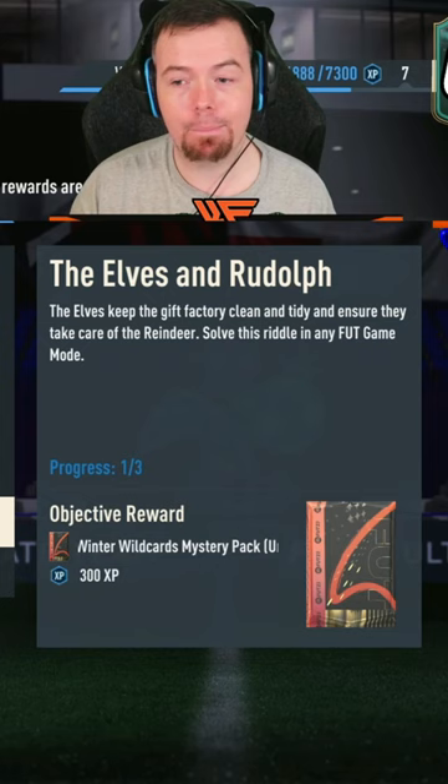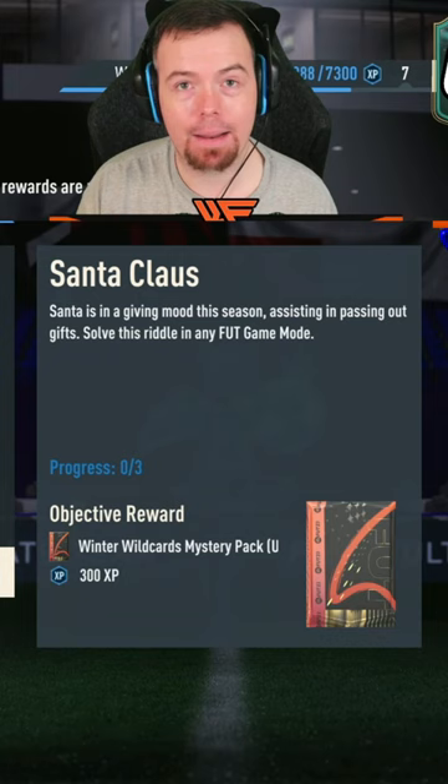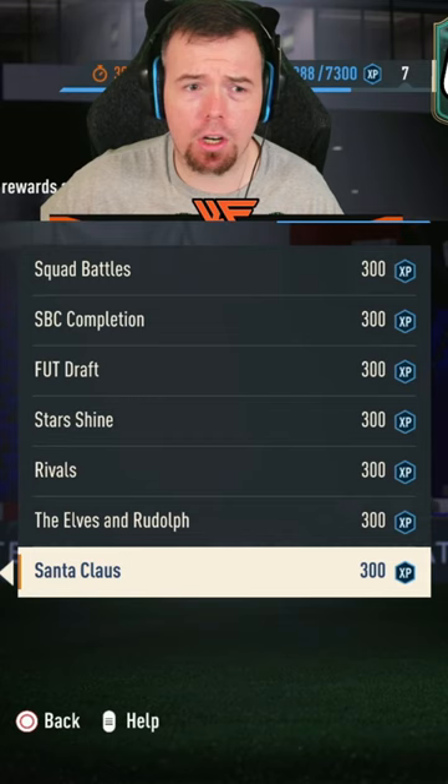And Santa Klaus - basically what you need to do is assist three times with any right back in any Fut game mode. Obviously the best thing to do is squad battles, and then you get a winter card Klaus as well for that one. Hopefully this helps you guys out - thank you to my chat because I didn't understand it either. That is a cheeky shorts for FIFA.